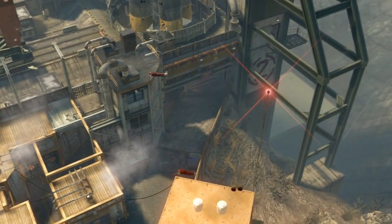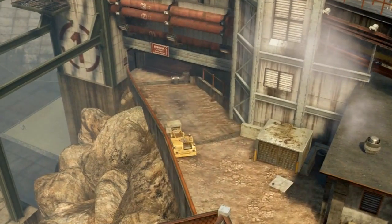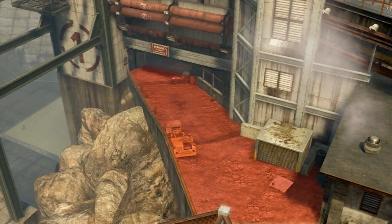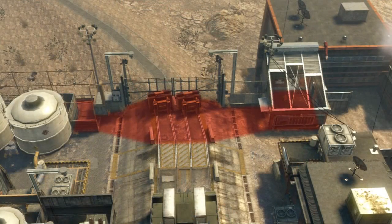The half spawn point that I mentioned earlier is kind of on the two ramps pointing down to B. You only get people spawning there if your team is really scattered around throughout the map, or if your team is on the opposite middle side.